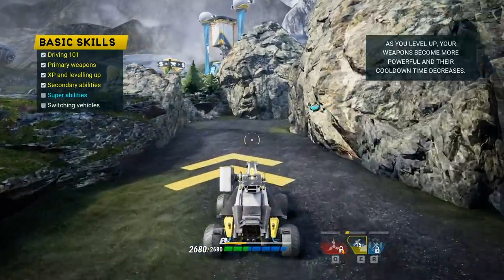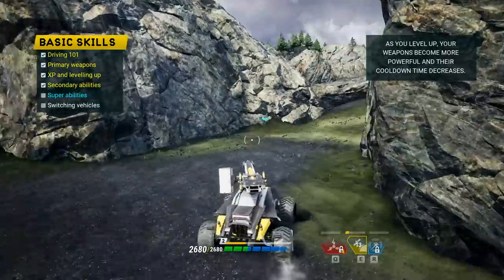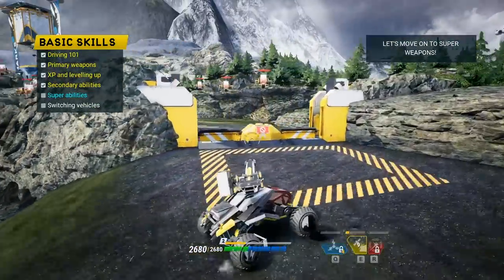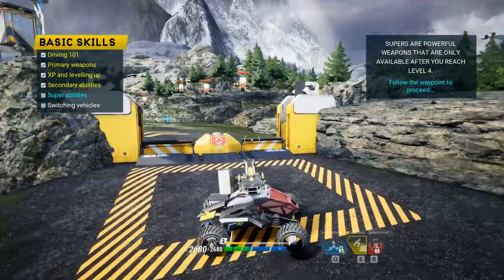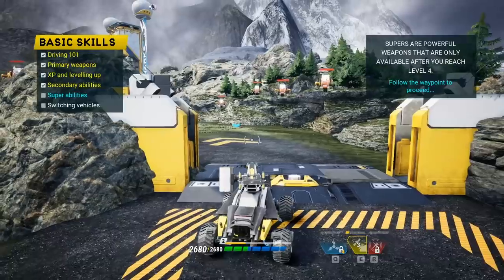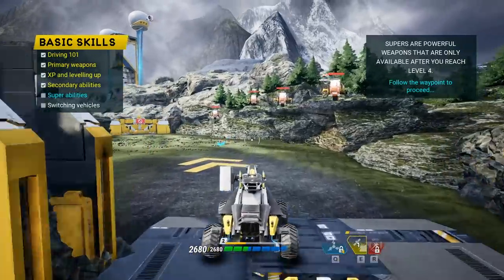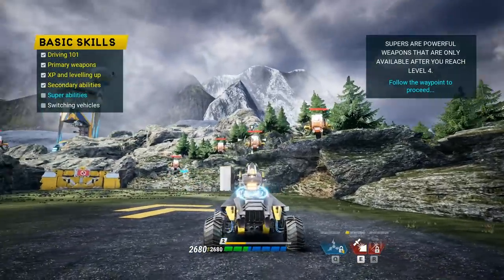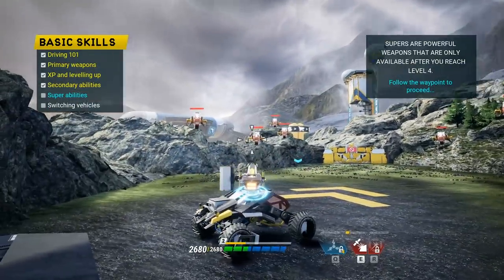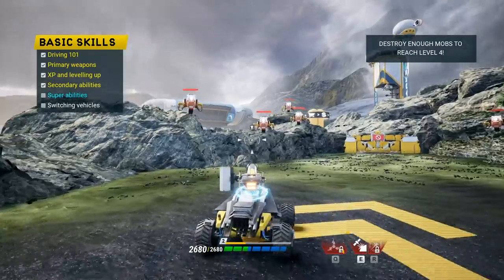As you level up, your weapons become more powerful and their cooldown decreases. Let's move on to super weapons. Super weapons are powerful weapons that are available after you reach level 4. I need to reach level 4 first. I couldn't fire for a second — there we go.